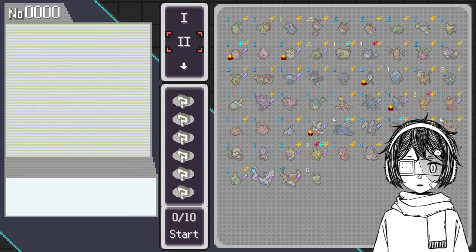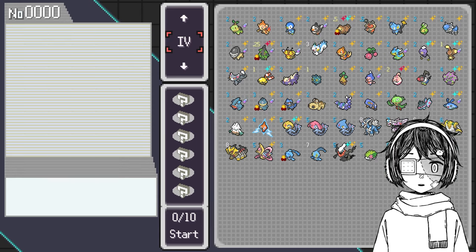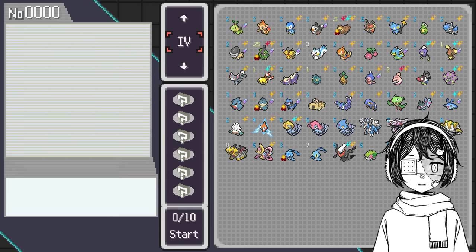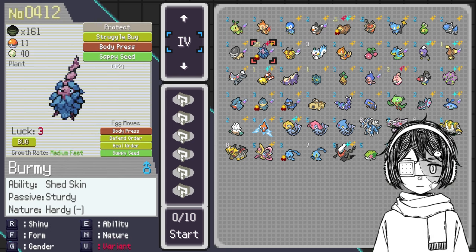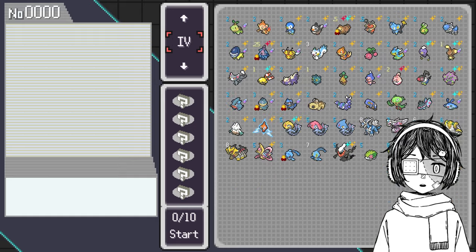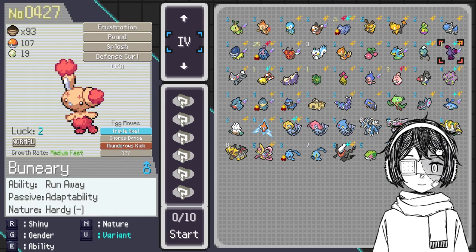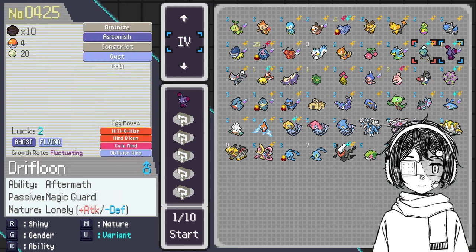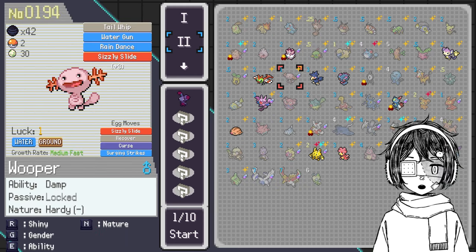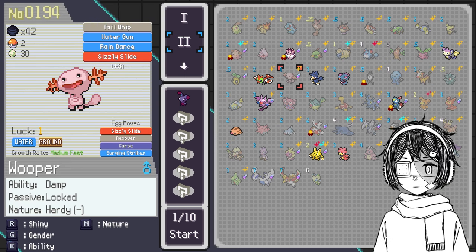So if you select Gen 4 like I just did right now for the challenge, you have obviously all your Pokémon in Gen 4 but you have nothing in Gen 2. What you need to do right now is pick your first Pokémon in Gen 4 and then you should be able to pick the Pokémon in Gen 2. So right now if I pick Onix, now if I go in Gen 2, as you can see we have the option of choosing Pokémon that are gonna evolve in that specific generation.